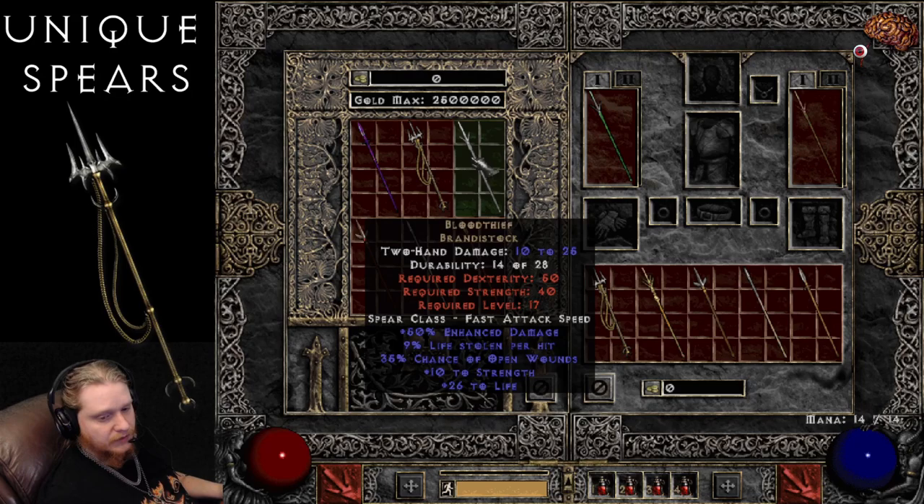Next on the list is the Bloodthief Brandystock, which is 10 to 25 damage with 50% enhanced damage — it's actually supposed to be 59% enhanced damage. It has 9% lifesteal, which is static, which is interesting because most lifesteal on weapons is not — it usually varies. 35% chance of open wounds, plus 10 to strength, and 26 to life. This particular Spear is interesting simply because it has a good amount of lifesteal early on, so you could throw it on your Act 2 Mercenary, give him some good lifesteal early on, also some extra strength so he can put on equipment, and the extra life isn't anything to laugh at. 26 life on a level 17 Mercenary is actually pretty sweet.